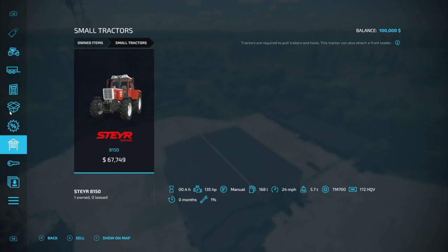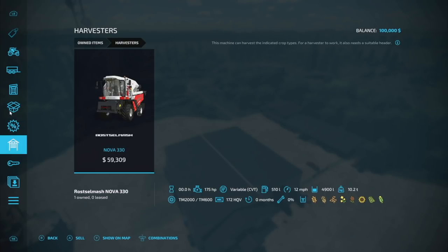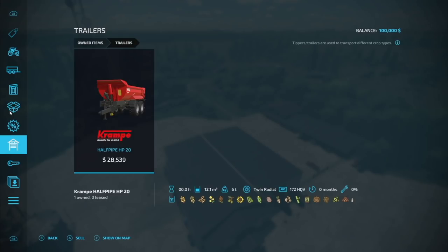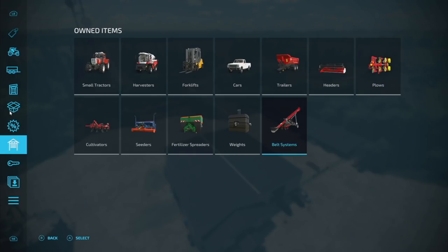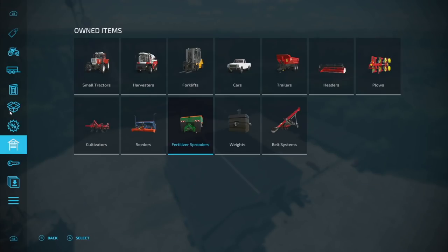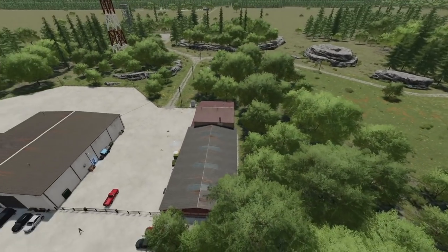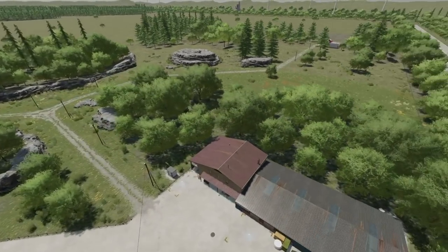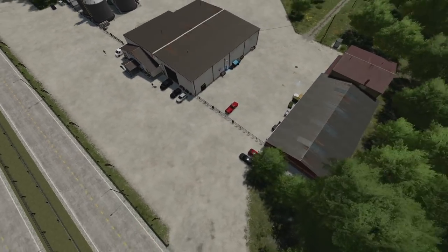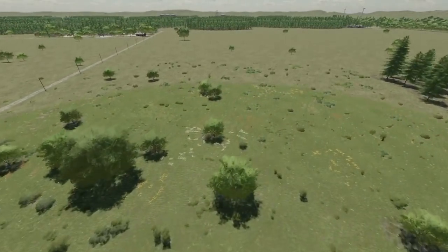In New Farmer Mode you get a starter tractor as your lease tractor, a combine harvester — though there are no fields on the map so you create those yourself — a forklift, a Lizard pickup, a Crampy trailer, a combine header, a small plow, cultivators, a seeder, fertilizer spreader, a weight, and a belt system. You can go outside the area a little bit, which is a nice touch. That's the Western Wilds from Alien Gem.